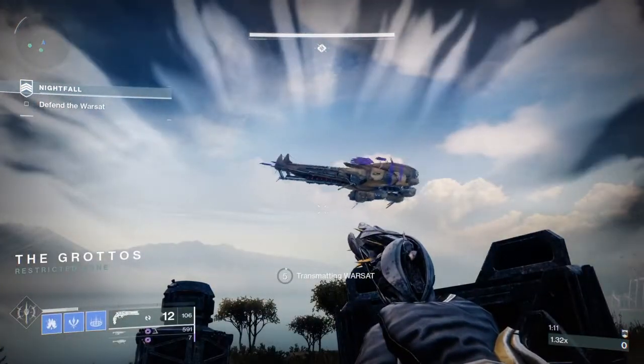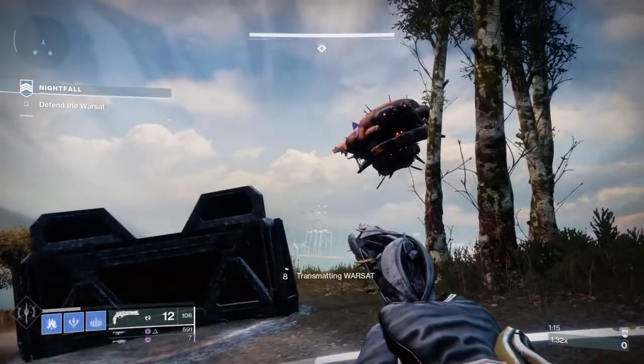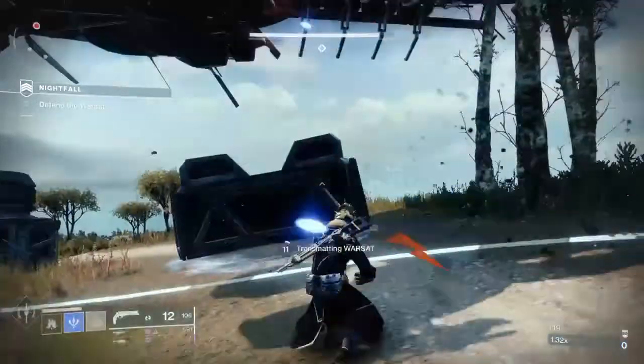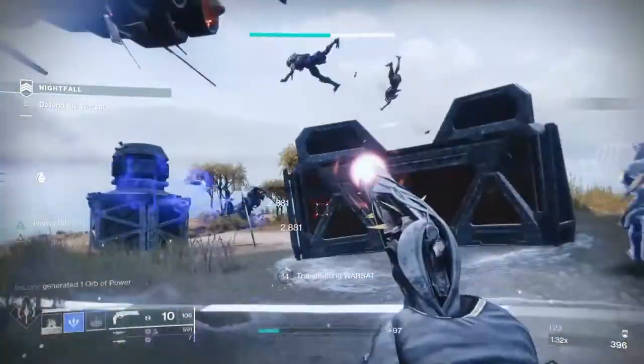I also have anti-barrier auto rifle, but if you want to play a full support role — just throw down turrets and put your rift down — the Boots of the Assembler with a healing rift means you're healing your teammates, healing yourself, the turret is shooting enemies and keeping them frozen. You also want to use Lumina to heal your teammates on occasion.